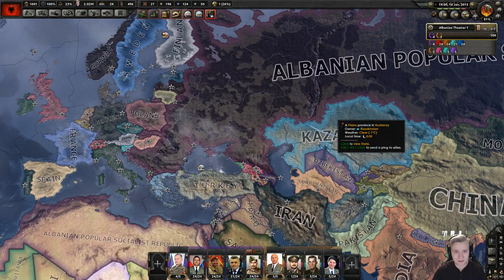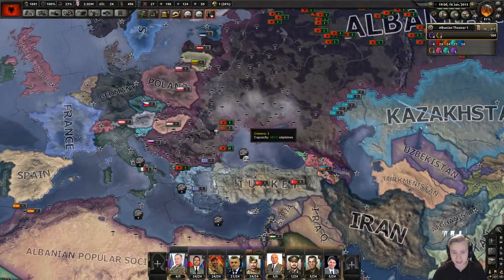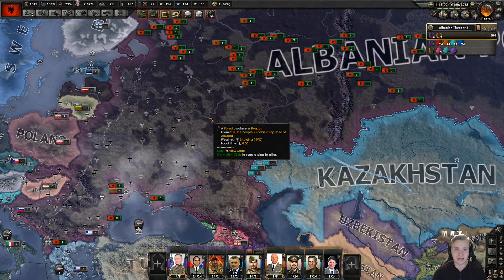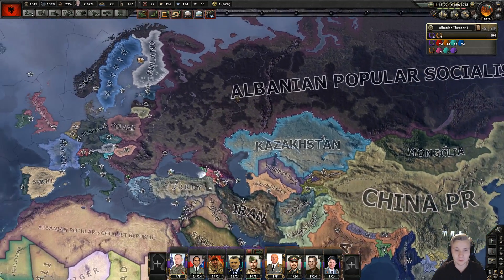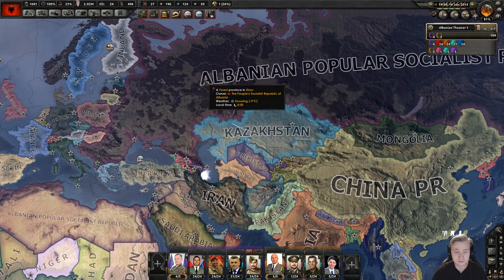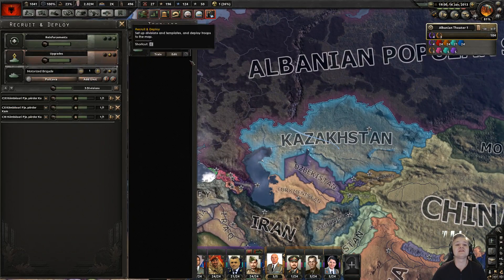Hey guys, how's it going? Welcome back to another episode of Hearthstone 4 Modern Day Mode as Communist Albania. Last episode, we brought down Russia — just like that, we smashed them and annexed them. Holy crap, I didn't think this would happen. I thought we would have to fight them two, maybe three episodes. But we just completely destroyed them.